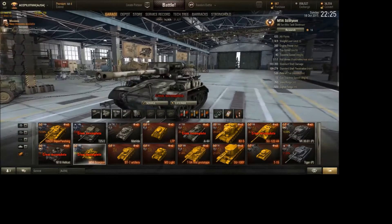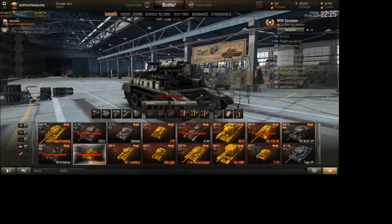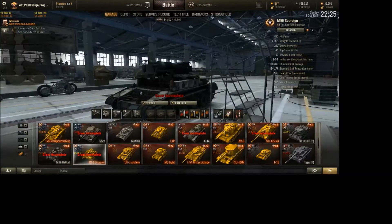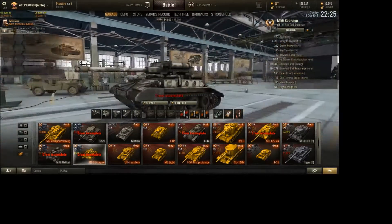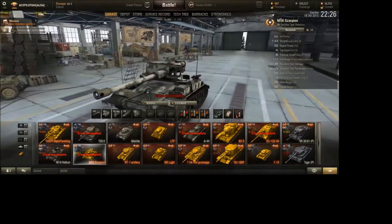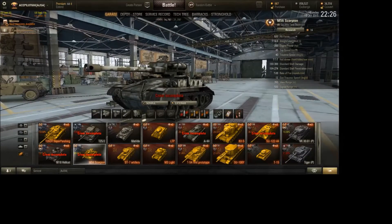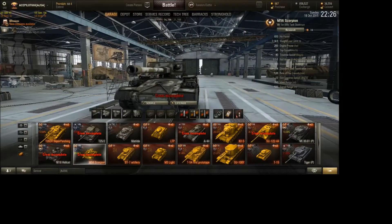HE loves this tank. Artillery loves this tank. The main things you'll notice: the gun gets knocked out, or the engine gets knocked out. The ammo rack is right there in the back, so you need to get hit in the back to get ammo-racked. The engine is in the front, so getting hit there will most likely knock out your engine and set you on fire. Getting hit up top knocks out your gun.